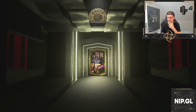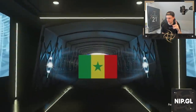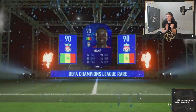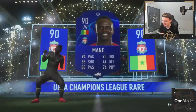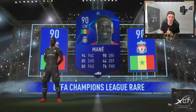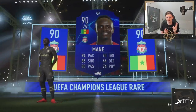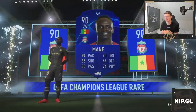Jumping into the 100k pack now right away. Let's go — hopefully we can pack something. Pray for me, chat. We have a walkout! Who can this be? Mane? Sadio Mane! That is a great pull, that is a really good pull, man. I'm super happy about that one. I thought it was some kind of special card first, but it is his Champions League card which has the same stats and everything. When we managed to pack him for the first time — I think I got Koulibaly two times now with that Senegal flag — but finally, Mane is in the club. That is a super nice pull!